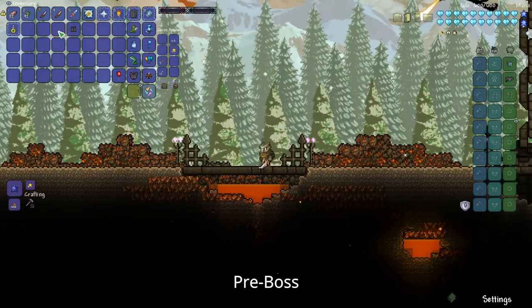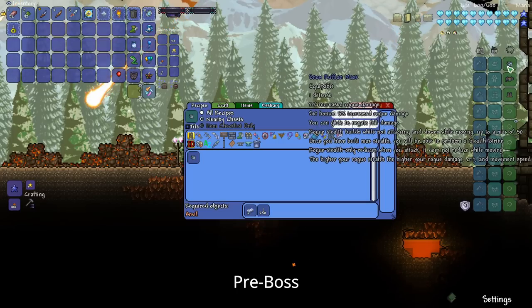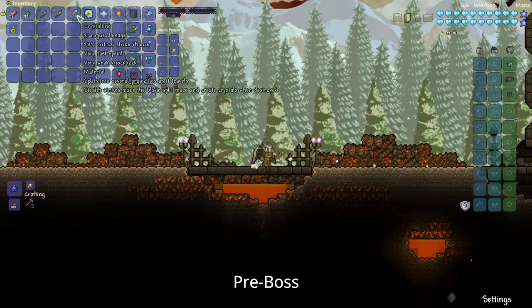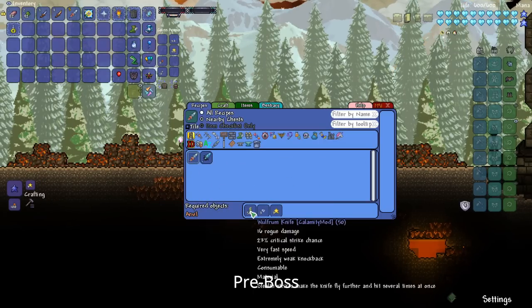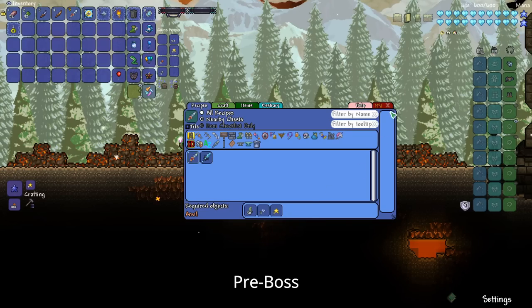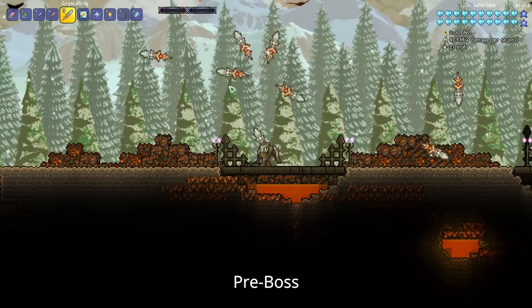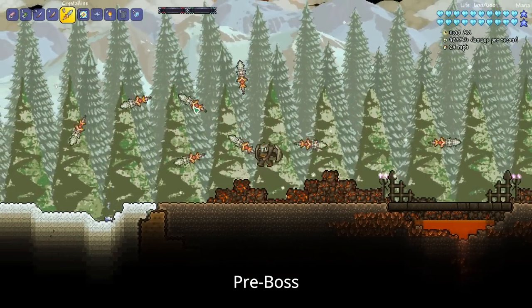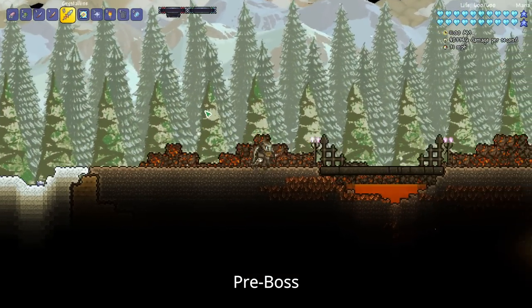For armor, I would go for the Snow Ruffian because it's really easy to acquire — it just requires Snow Blocks, Ice Blocks, and Boreal Wood. I would also recommend getting the Crystalline, which just requires Wolfram Knives, Diamonds, and Fallen Stars. The Diamond is the most tricky part for this recipe, but as you can see it can do some pretty cool effects and lots of damage early on.